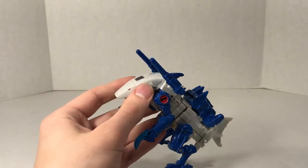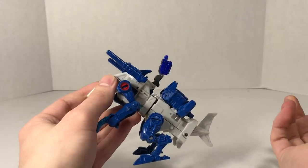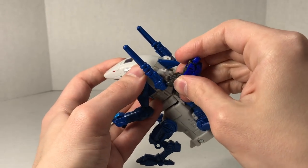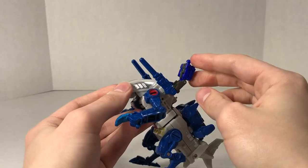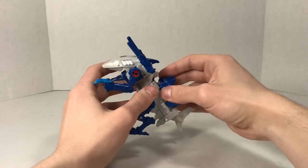As for Prime Master interactivity, there are two Prime Master ports right there behind the shark fin, so you can get a Prime Master standing there. There are also one Prime Master port on each of the guns, so you can also get a Prime Master standing on those.